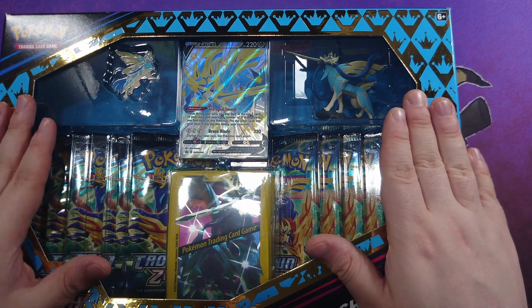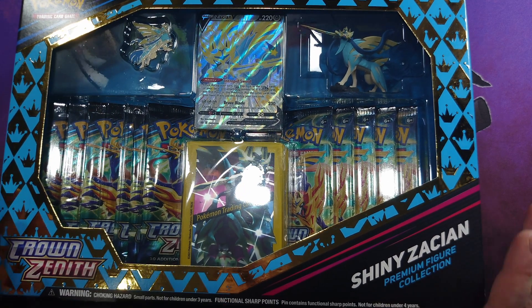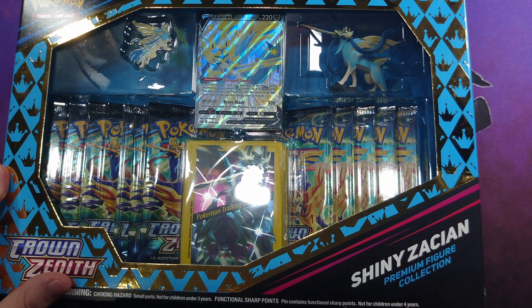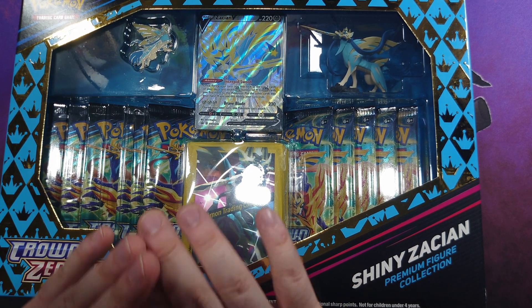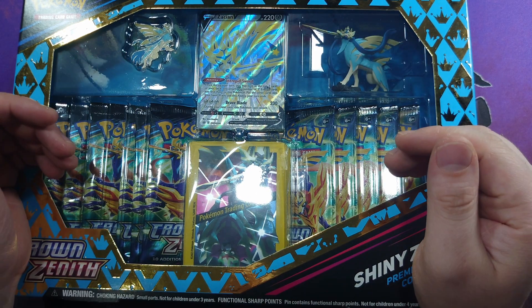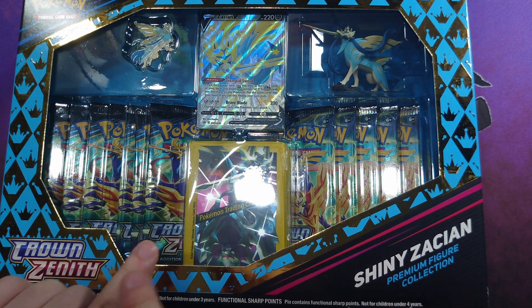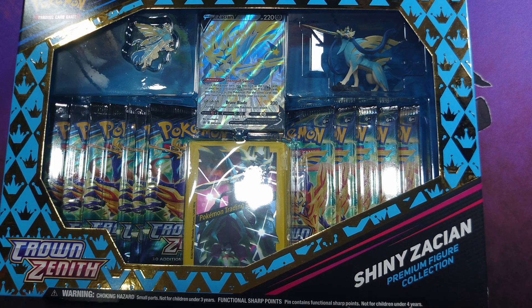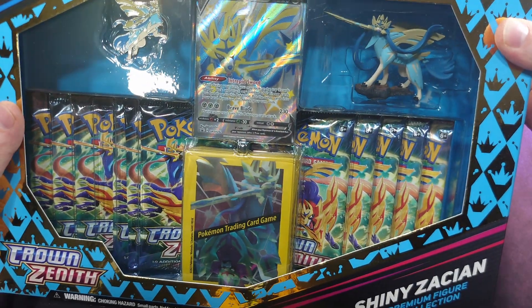Behold our second last video on Crown Zenith - this set has been one of my favorites. We are down to the last two pieces that will ever be released for it. We have the Shiny Zacian box today and the Shiny Zamazenta one probably coming soon. These come with 12 packs of Crown Zenith, a shiny card, a figurine of the shiny, and a pin. Both sets come with the same sleeves, reminiscent of the tournament collections with the border and image in the middle.